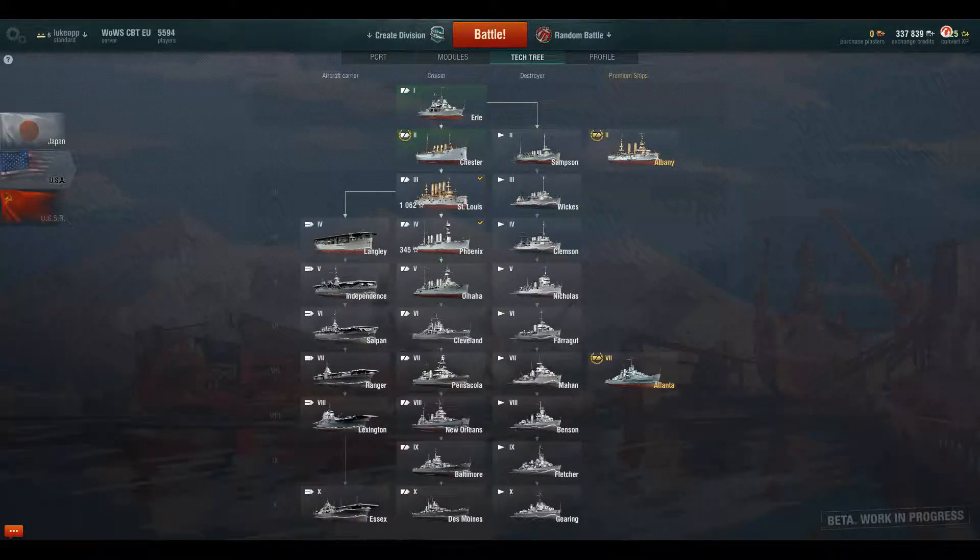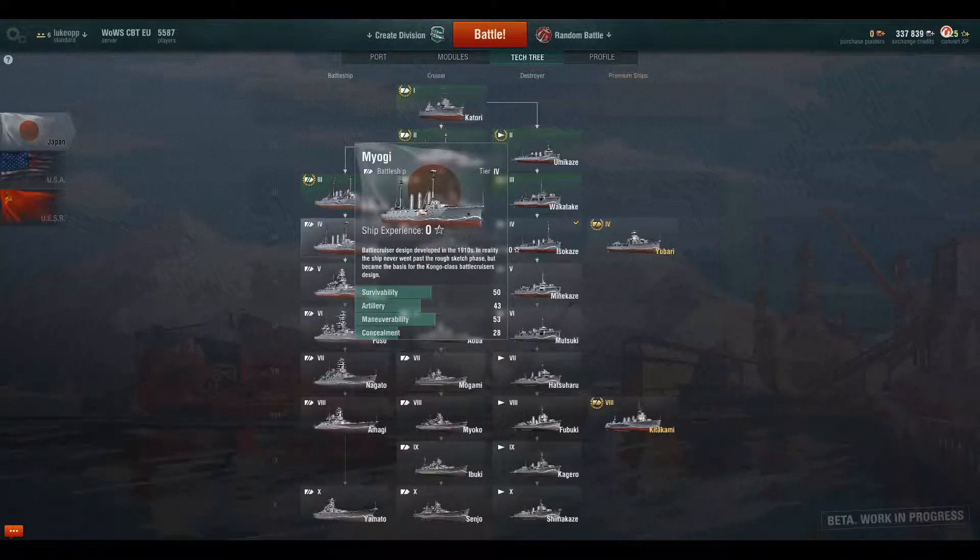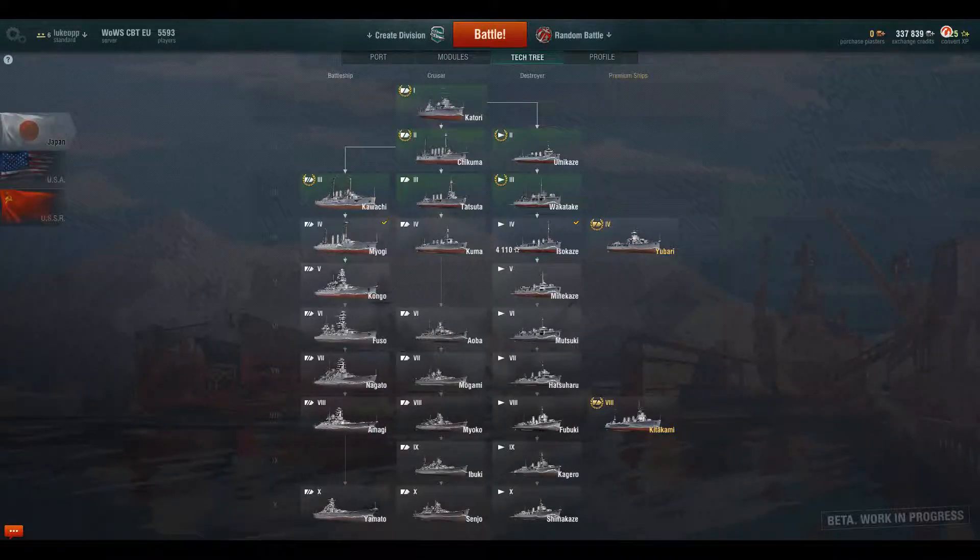Another fantastic class, as I said earlier, is the dreadnought, which at the moment is a Japanese exclusive. The battleships — whatever you want to call them — have the highest survivability. They're very tough to kill and they have the best weaponry in the game. They also maneuver quite slowly — probably the worst for maneuverability in the game. Then probably aircraft carriers are second worst, cruisers second best, and destroyers are the best at maneuvering around.